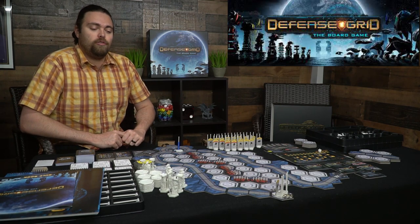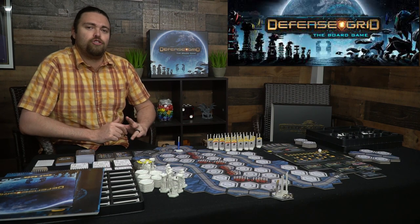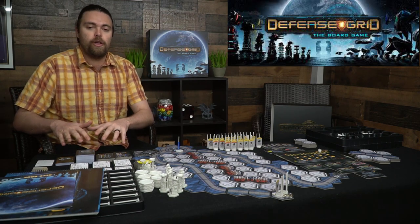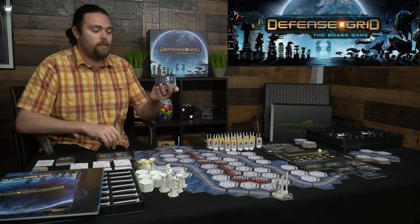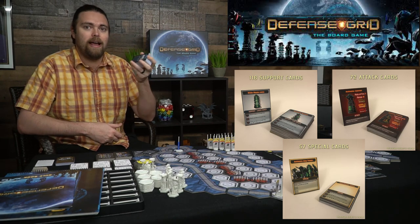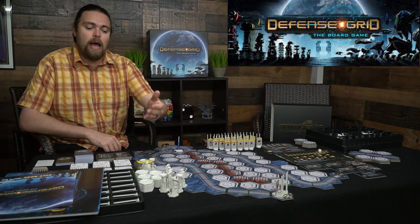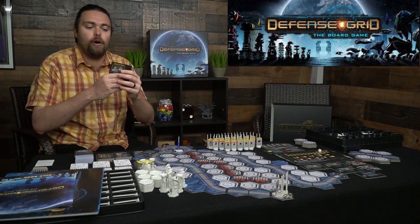This setup is mission two, which we'll be playing a round of to show how the game functions. You have these bulk cards that the game starts with — after the first mission you can put them into your deck and utilize them as the game progresses. Some will be useful, others won't, depending on the towers available in that specific mission.